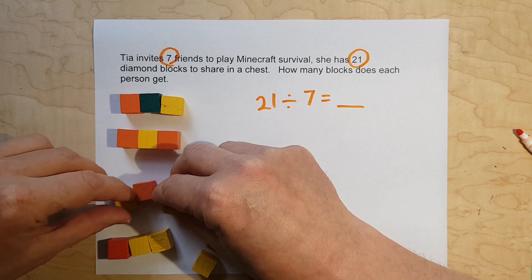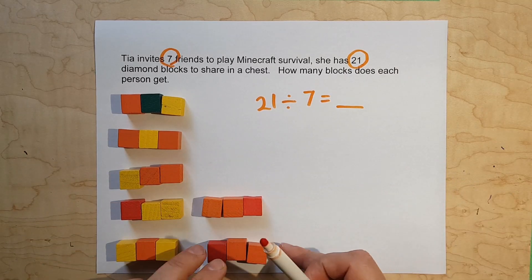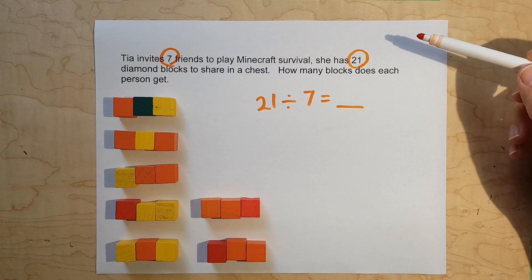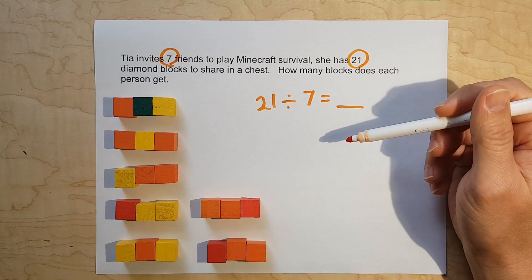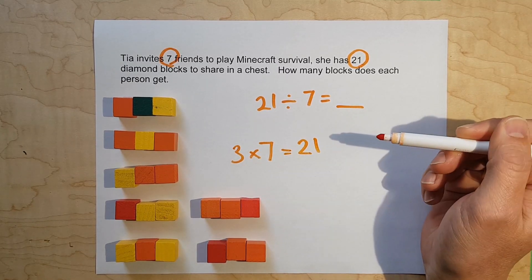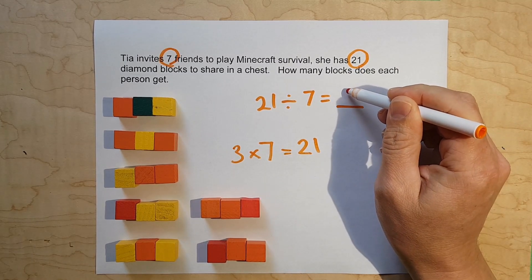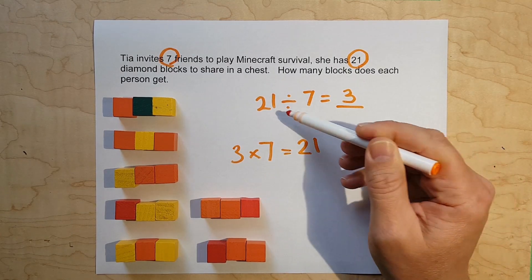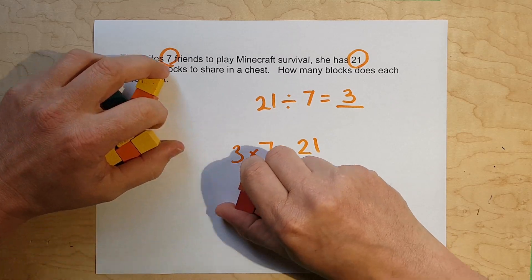Now I'll move these into organized piles. We have seven groups of blocks, and in each group there are three. Before we do the division, let's look at multiplication and backtrack a little. Three in each group times seven groups equals 21. Reversed: 21 divided by seven is three, because there are three in each group and seven groups. Three times seven is 21, so 21 divided by seven people is three blocks per person.